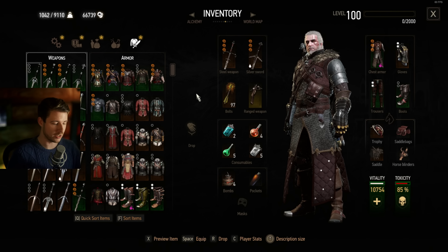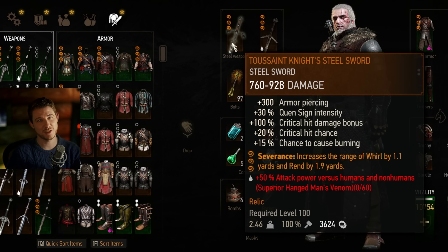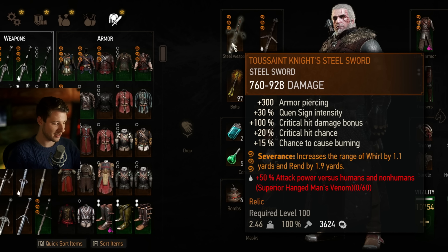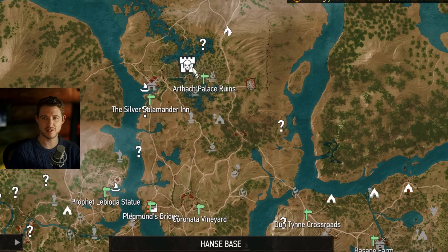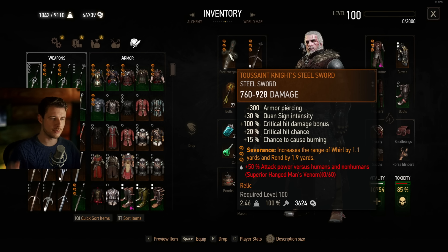Starting off with the gear, we've got the classics on Geralt. Toussaint Knight's Steel Sword — one of the best steel swords in the whole game. You get it here at the Atach Palace Ruins, which are in the Toussaint DLC. You have to clear this Hanse base, then you get the recipe and you're good to go. As for the enchantment, I'm rocking Severance to have increased range on Whirl. You can see the insane range on that.